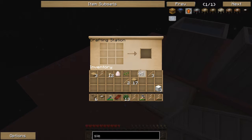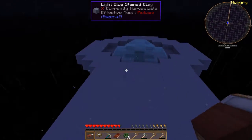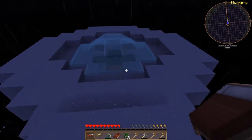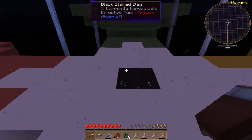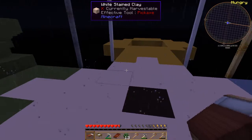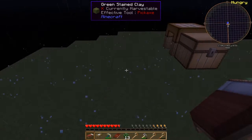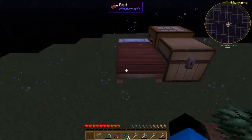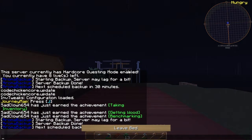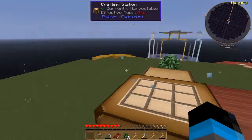The barrels are full. Let's make a bed, set a spawn point, and remove this rain. Where would be the safest place to spawn? Up here seems like the biggest platform - if I put it here we should be good. Nice.